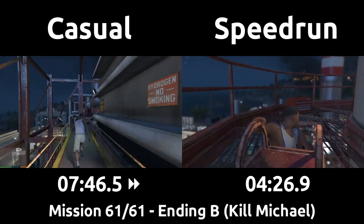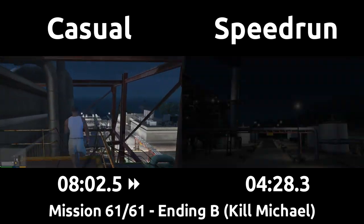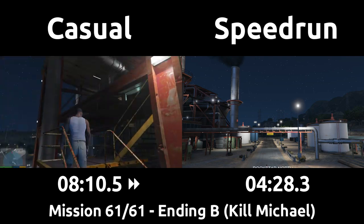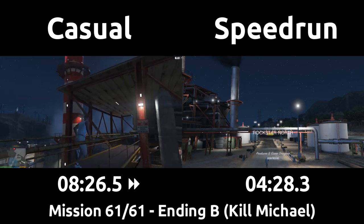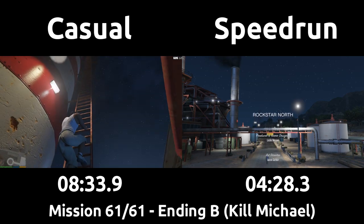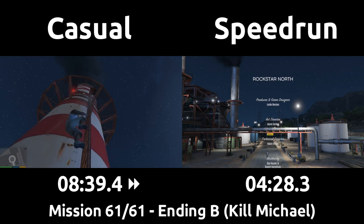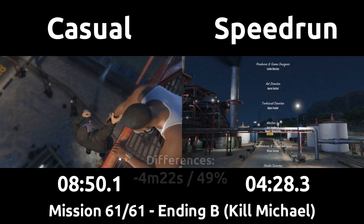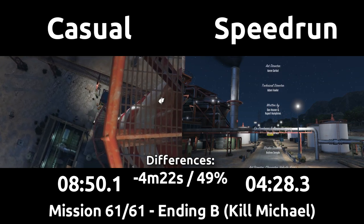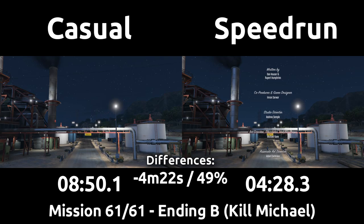After Franklin zoops on up, the speedrun spams the button to drop Michael as soon as possible, which ends the timer. The casual eventually finds Michael within the catwalk jungle and climbs the ladder normally before also making the decision to drop Michael. The time saved during the Kill Trevor mission was all based on better driving and routing, and Kill Michael was nearly the same, but the routing in the walkways and the little ladder skip make this ending a bit more tactical — ending up with about half the time for the speedrun yet again.